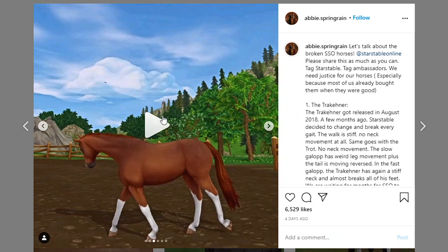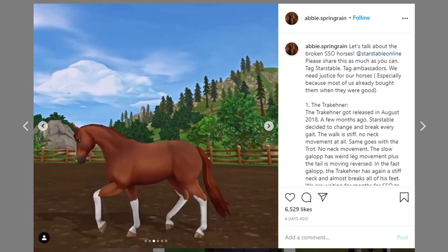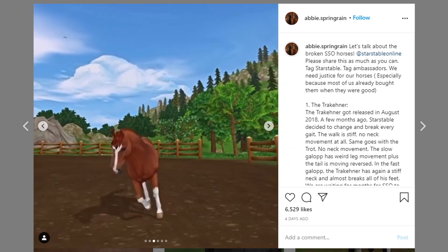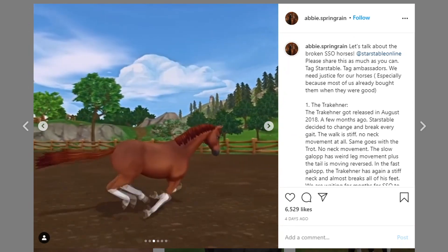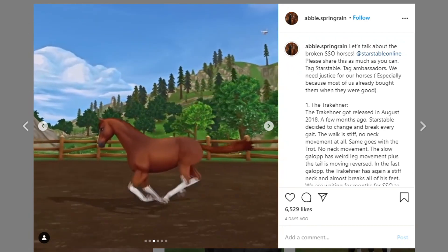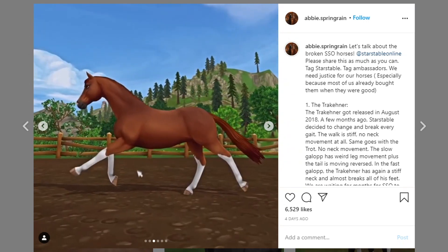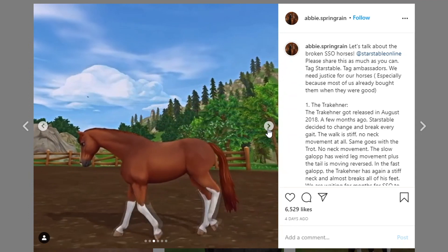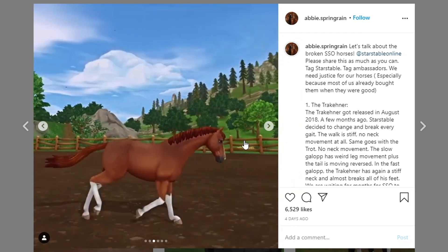Okay, let's look at the Trekkener. It looks so sad — it looks like it has scoliosis. It looks so bent. Yeah, it's really messed up. It looks really sad the way it's walking — like it has back pain or back problems.